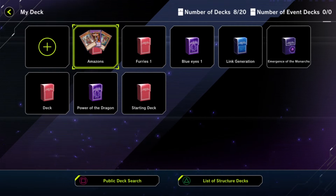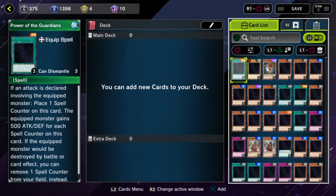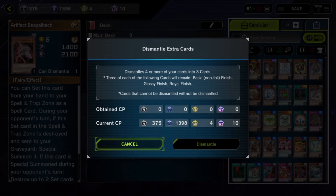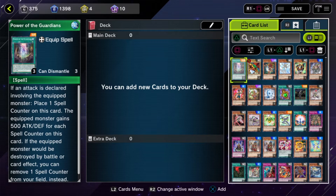Today we're talking about how to craft cards. The first thing you want to do with crafting is open and dismantle all your extra cards. It'll give you CP for normal, CP for rare, CP for super rare, and CP for ultra rare. Once you've done that, you should have enough materials to go into the crafting menu.